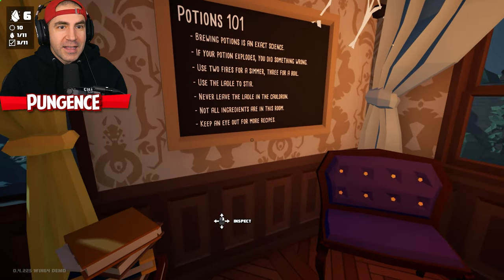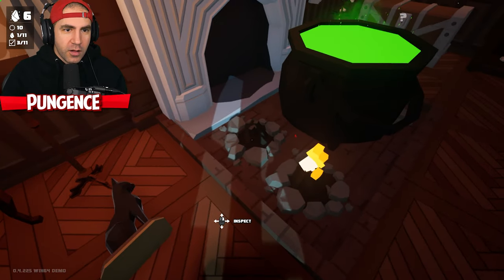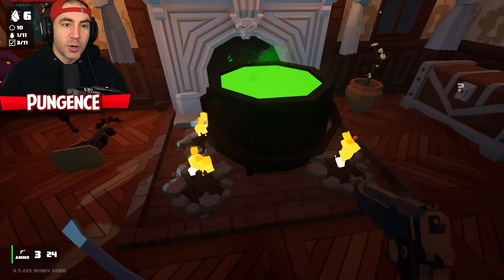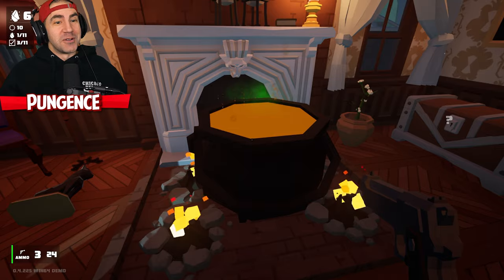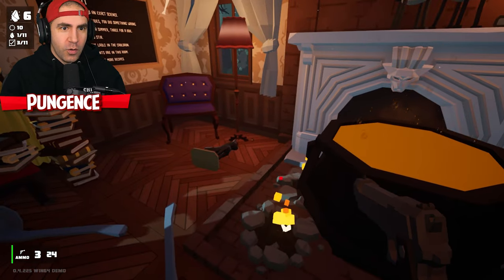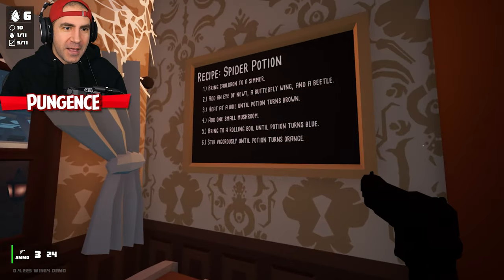Eye of newt, butterfly wing, beetle — heat at a boil until potion turns brown. Boil is three fires. Now the potion needs to turn brown. Do we need to stir? We're doing something right here. This is kind of cool. Bring to a boil, add one small mushroom.